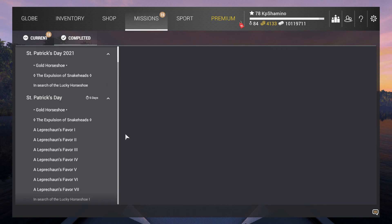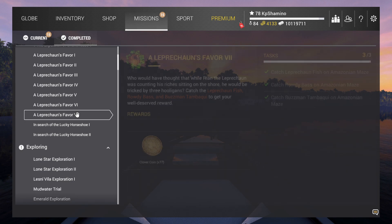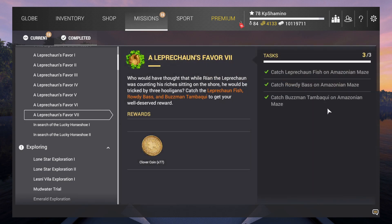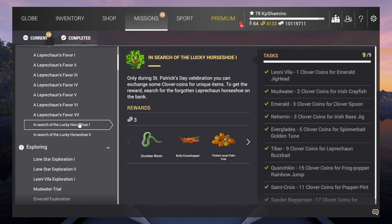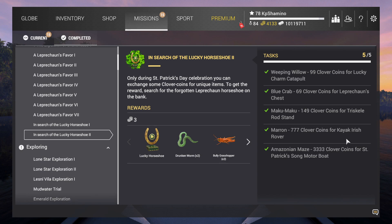After the snake hats, there are the favor missions that just build up clover coins. It's a pity they're not repeatable. You need to do all seven of them, which means you need access to the Amazonian. If you get enough clover coins — which isn't that hard — you can buy all the lures available. The Lucky Catapult is in Horseshoe at Weeping Willow, the Leprechaun Chest is in Blue Crab Island, the Macumaco has the rod stand and the kayak from Marron, and the boat. Since I already got the boat from the snake quest, I can't get it a second time.